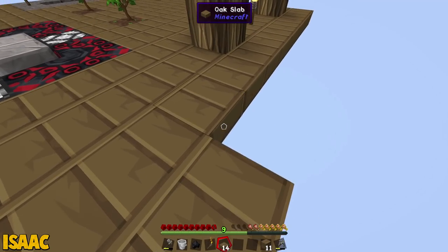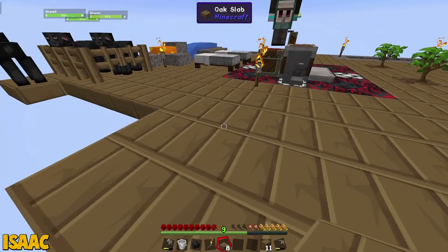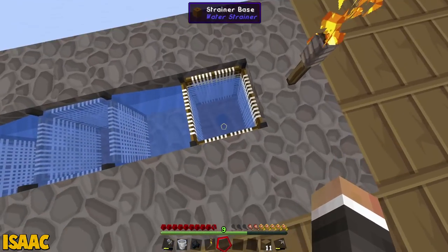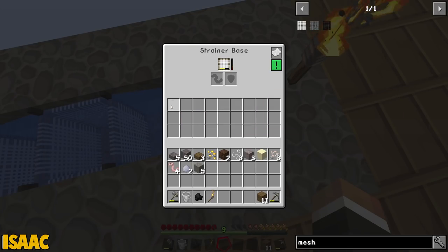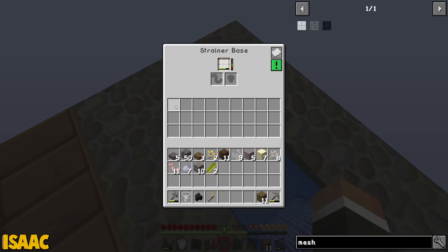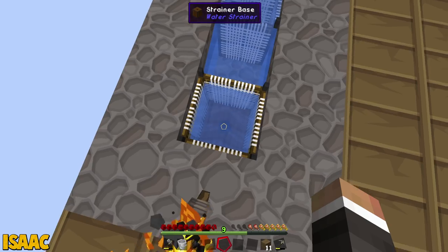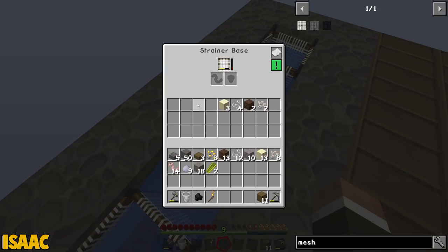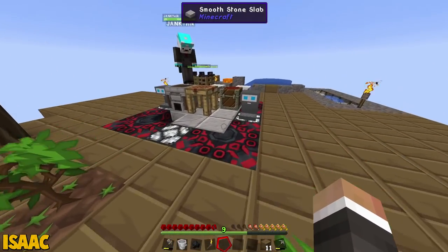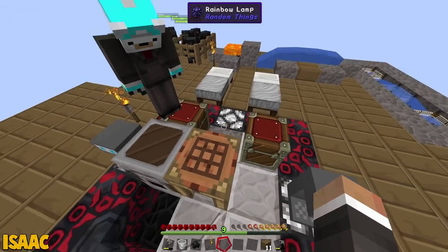Whilst I work on that, Nick, could you work on essentially replicating this embedded strainer setup on the other side of the base? I got this, bro. While you do that, I'm going to work on this water wheel, because everybody knows the best source of power in the world. I don't know why everybody and their nan don't have just a water wheel in their back garden. If Minecraft is anything to go by, apparently water wheels produce a ridiculous amount of power that could easily power an entire home, Nick. I mean, my home's powered by a water wheel, Isaac. I actually just live on a boat.